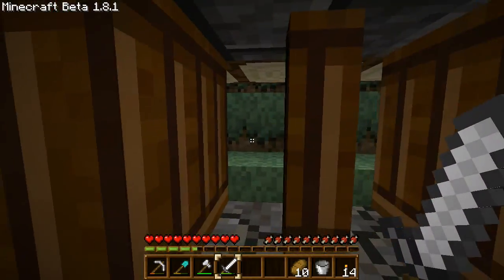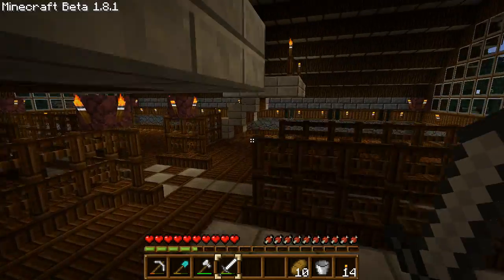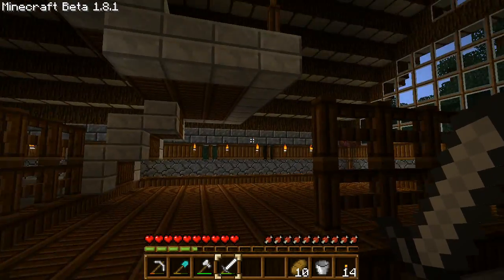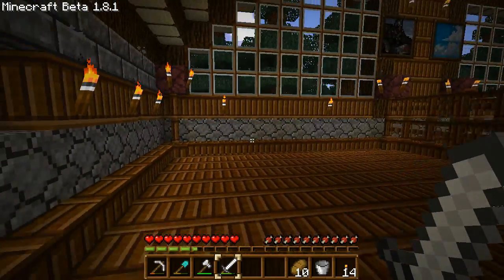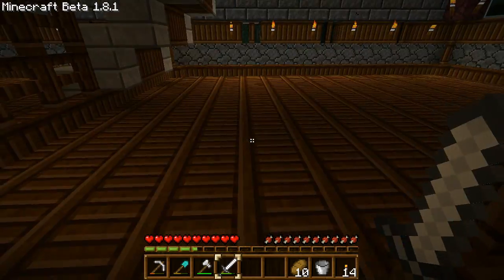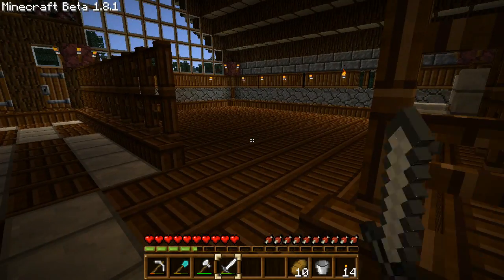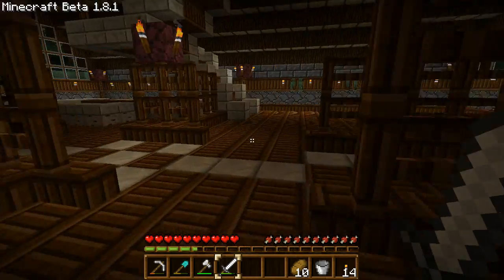I've got these little fences here to look through — I think they open up the room nicely. This is going to be the kitchen and the bar area, though I'm not sure what to do with it yet. Give me suggestions — let's build this together.